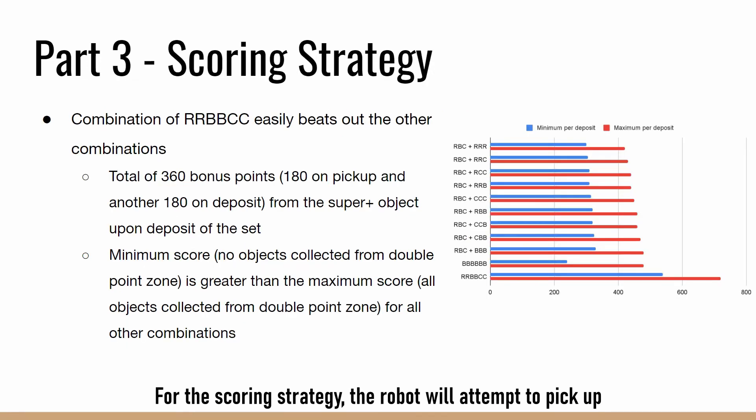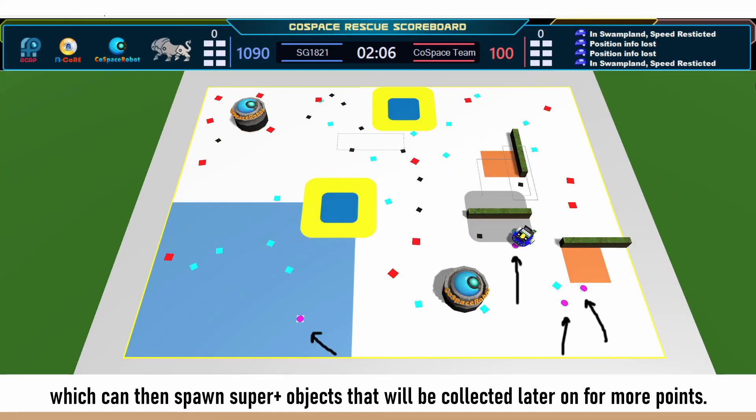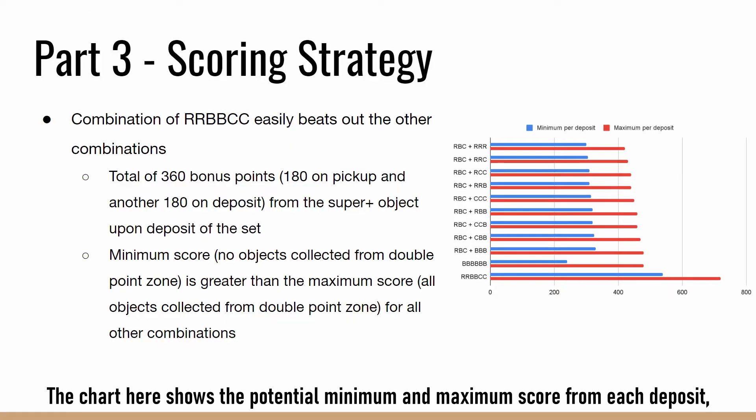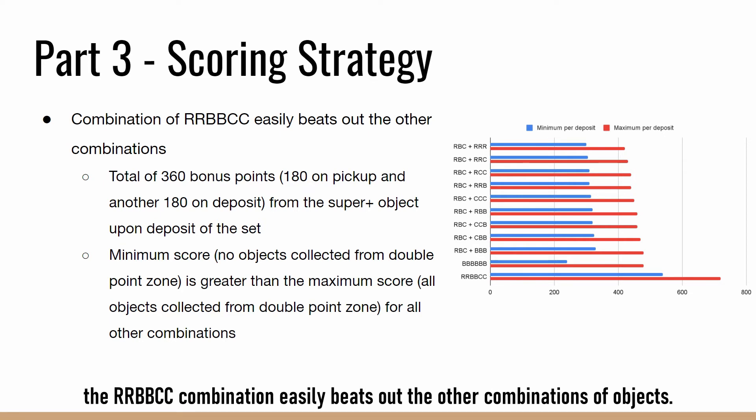For the scoring strategy, the robot will attempt to pick up a set of two red, two black, and two cyan objects before depositing, which can then spawn super plus objects that will be collected later on for more points. The chart here shows the potential minimum and maximum score from each deposit, including the super objects generated. With the additional 360 bonus points, the RR-BPCC combination easily beats out the other combinations of objects.